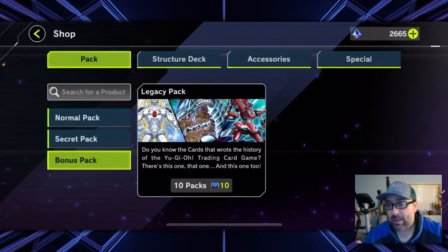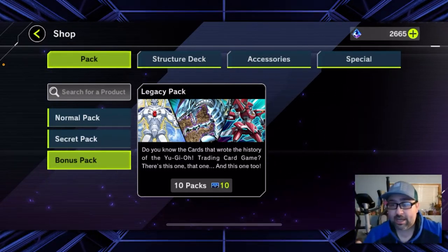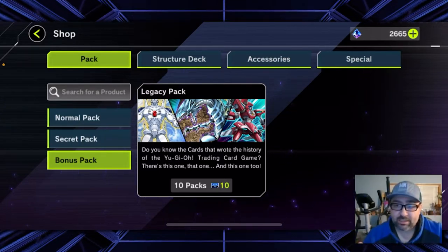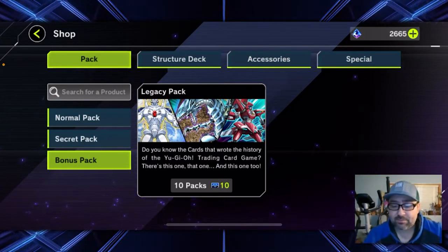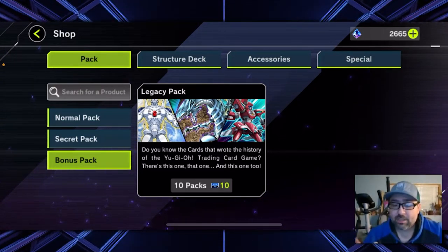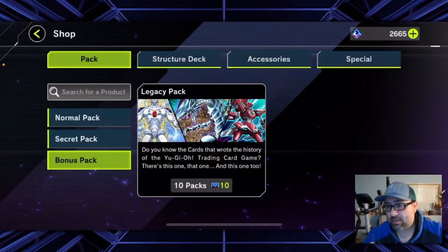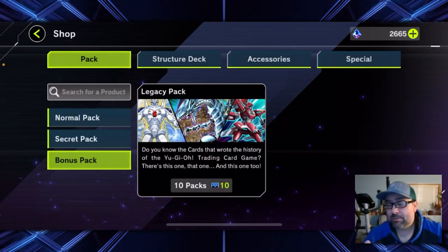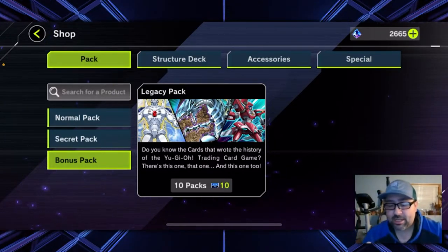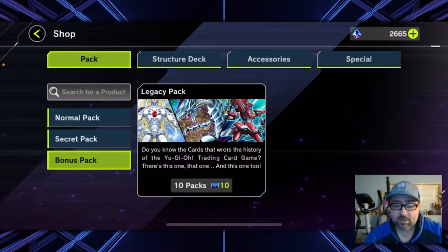Then they have bonus packs — this is what's always available with tickets. Tickets can be earned in a lot of ways throughout the game: through missions, through doing the story mode, as rewards for doing online duels, and all different types of ways. The legacy packs give you a lot of different cards. The only thing is, you can't turn these cards into crafting materials — these are considered free pulls, so they don't want you to be able to craft with them.